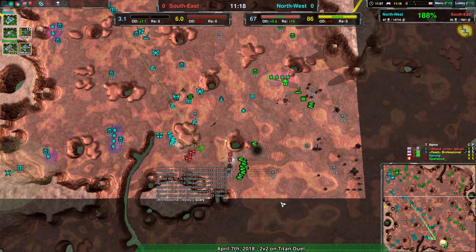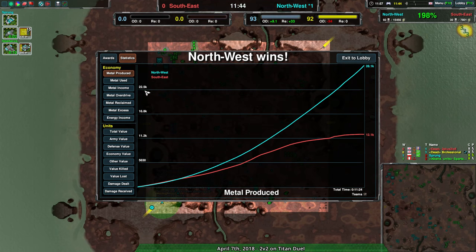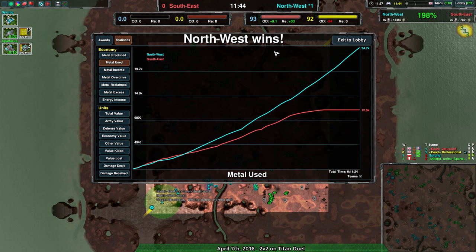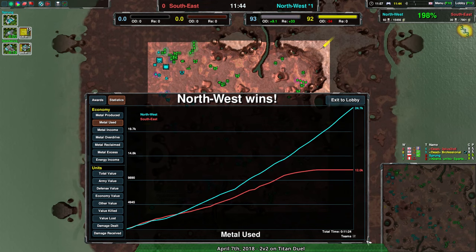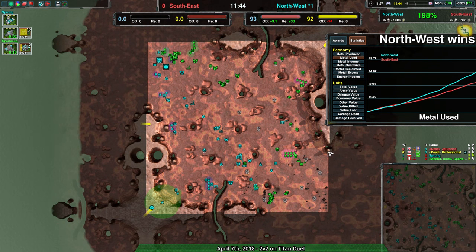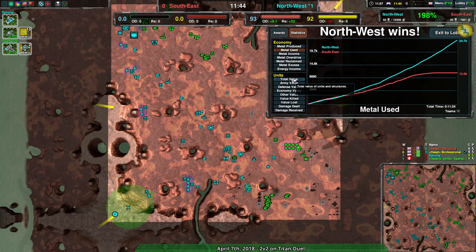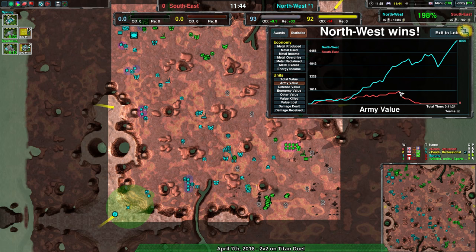So that's it — Sprung and Spartacus, good job tearing apart Two Plus Two Is Five and Professional. A lot of it came down to the fact that Two Plus Two Is Five did not build anything with their factory, and while Professional's factory helped a bit, they were dealing with a team where both tanks and rovers did their job. Spartacus in the northeast and Sprung in the southwest effectively split the map in half, defended their sides, and worked together along the center. Southeast's army value never even broke 1600. The next match — Pro Randy and Exist versus Rar and Kingstead — should be a lot more even, so stay tuned.